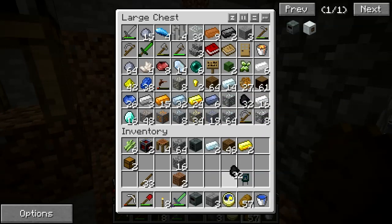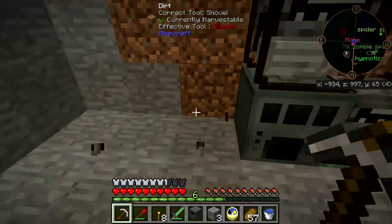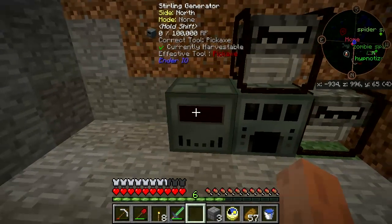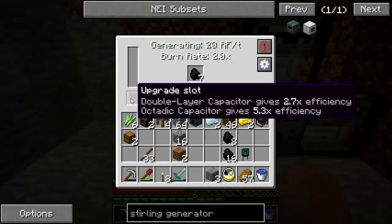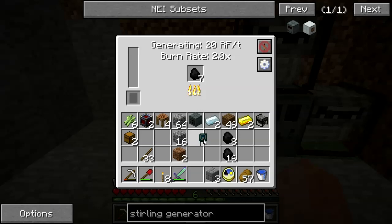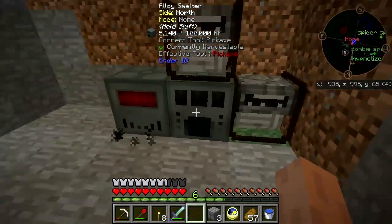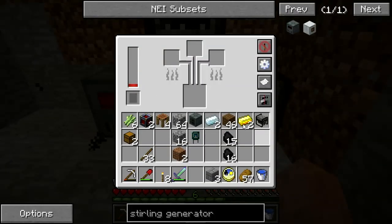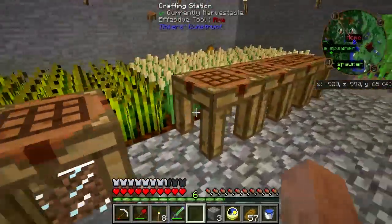Let's get some more coal, break this, pop the sterling generator down and throw some coal in there. It will generate power, albeit slowly. Power is accumulating. Put the gold in here and silver in here, and when it's got enough power to do the job, it will make up some electrum, which is needed for the energy cell.